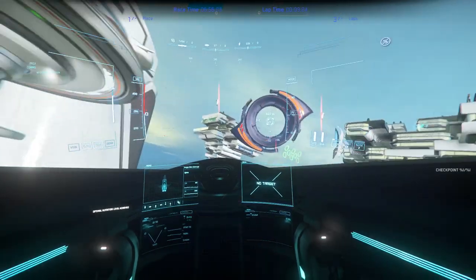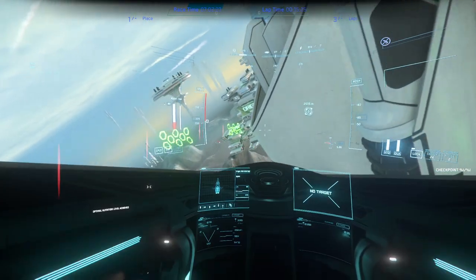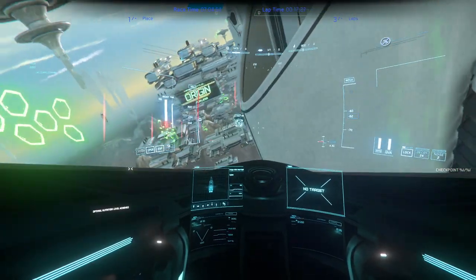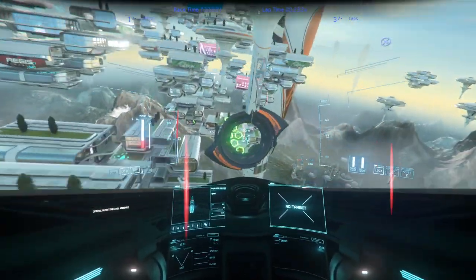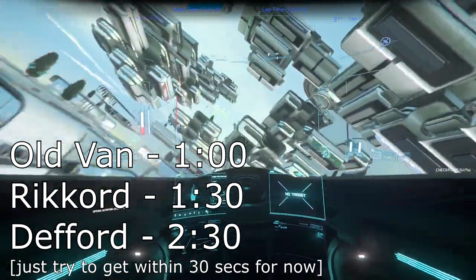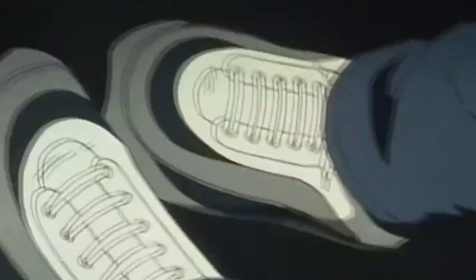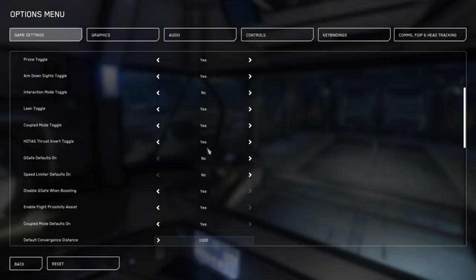Now that we've got the basics covered, we're going to start getting into the finer points of racing. By now you should have taken a few laps on each track and picked your best racing ship and components. Your controls, as well as the current flight model, are very comfortable to you. Without any additional help, you are able to get through the three tracks in the times mentioned earlier, and now you're ready to push yourself to the limit. First things first: turn off G-safe.